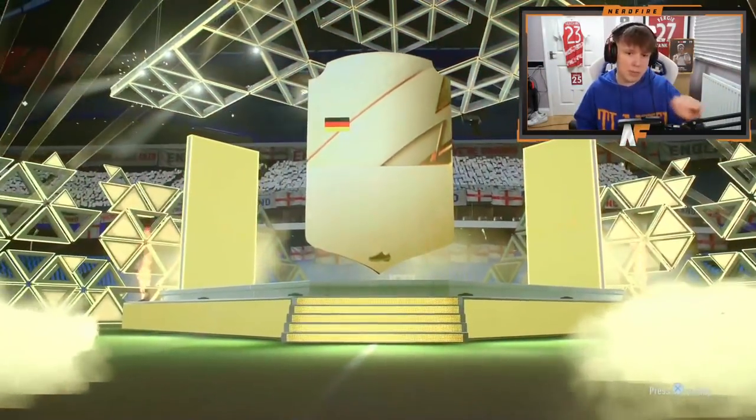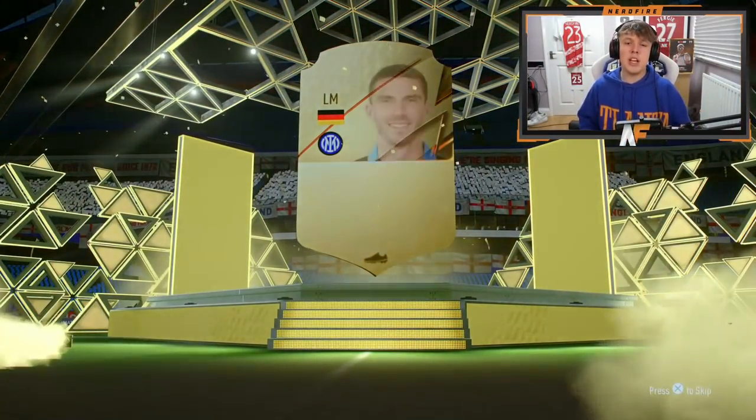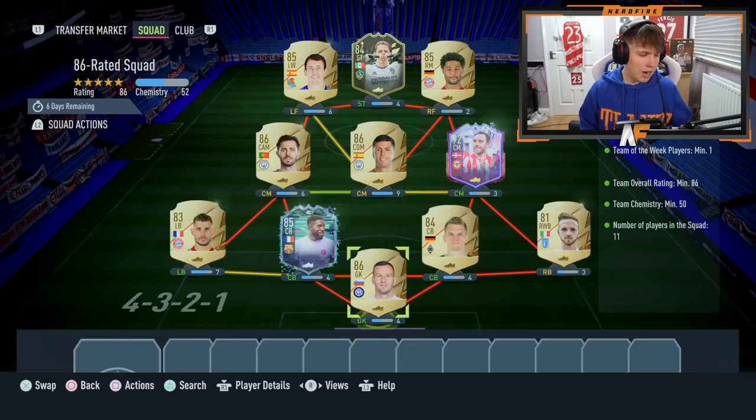From the 87-rated squad we get ourselves back a Premium Gold Players Pack. At least it's better than the previous one. It's German, it's a left mid - it's going to be none other than Gosens, 83-rated.